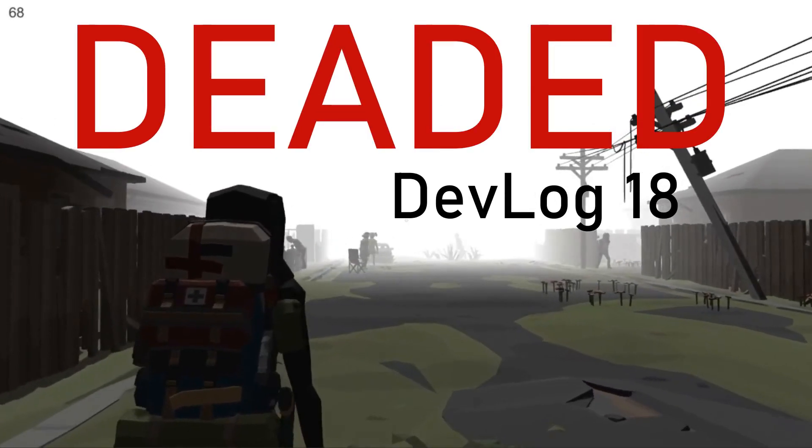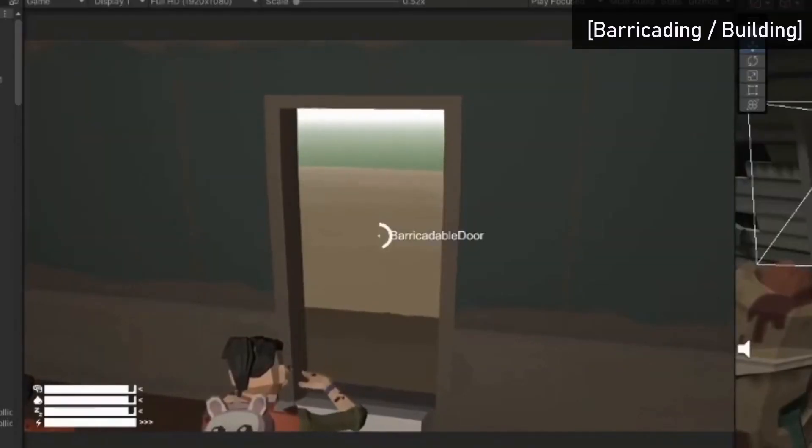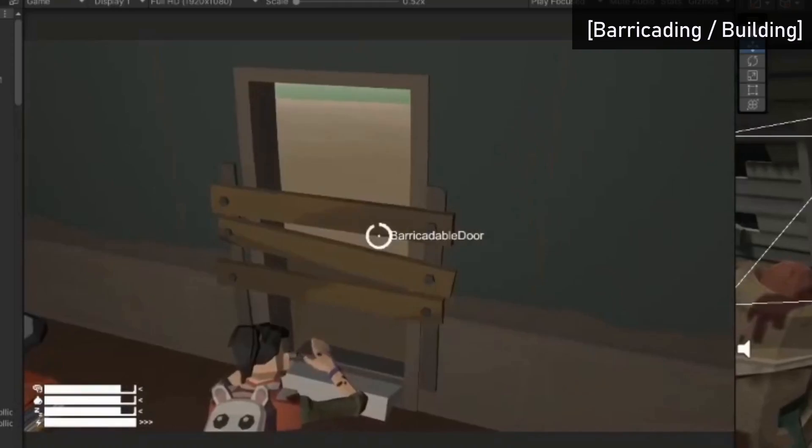Hey guys, it's Sean. This is Devlog 18, another quick update for Deadit. Previously I had a build function where if the player is aiming at a window, you could press the build key and a barricade would be built. It was simple but I wanted something a little more dynamic.